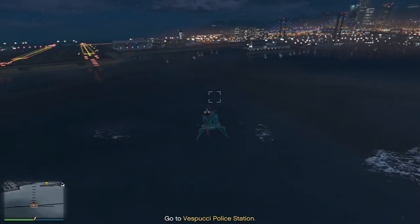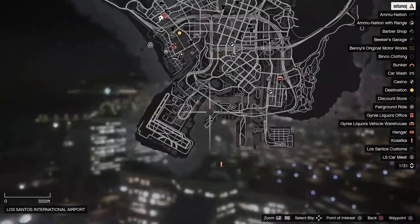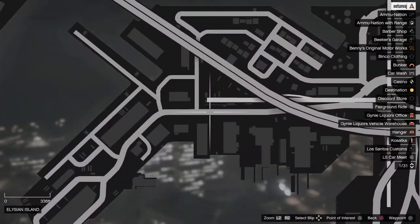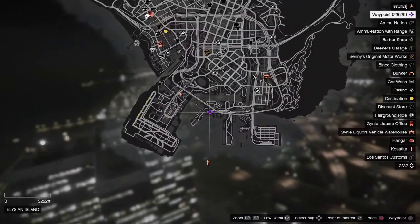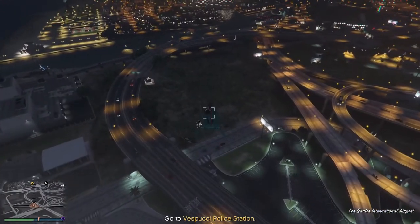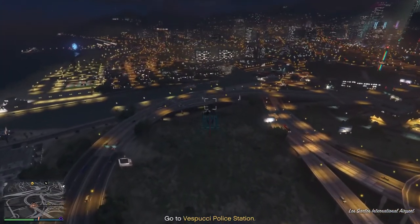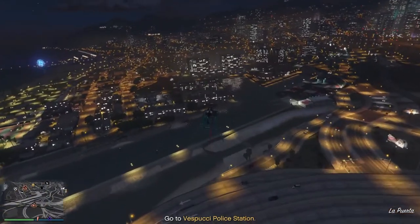As soon as I launch this heist and I'm heading towards the police station, I like to place a marker on the map. This is where you will always deliver the Longfin. It doesn't matter what police station you're stealing it from — you always deliver it to this location at the ports. I mark it ahead of time because as soon as you steal the Longfin you're going to get a three-star wanted level.